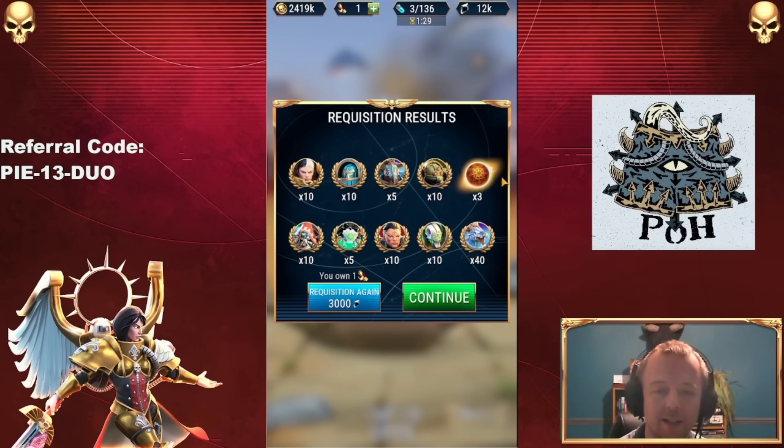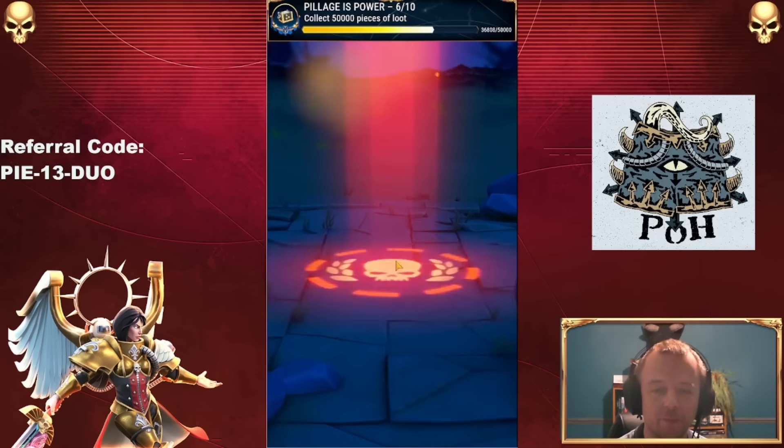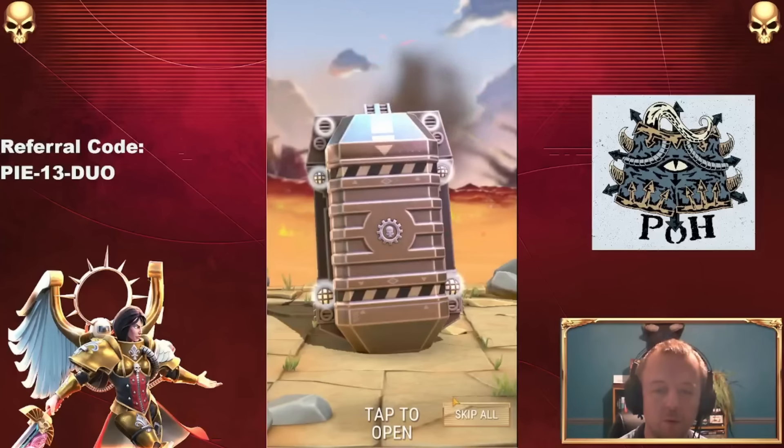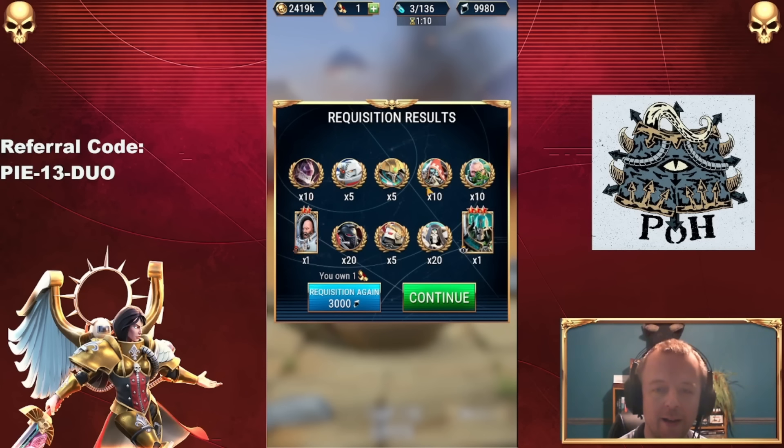I think this is it. This was number 59. Coming up we have the last, the 60th pull. Will this be the one that gets me Celestine? No, it will not. But let's go. Let's see. And no, it is not. 60 ten pulls — no Celestine.